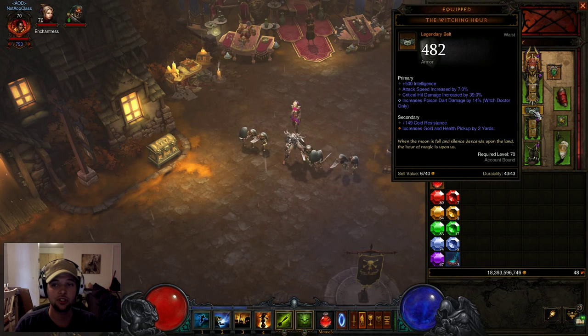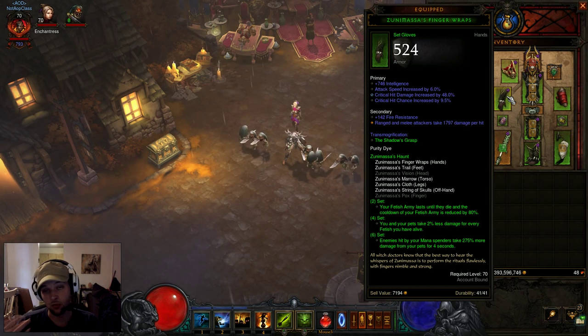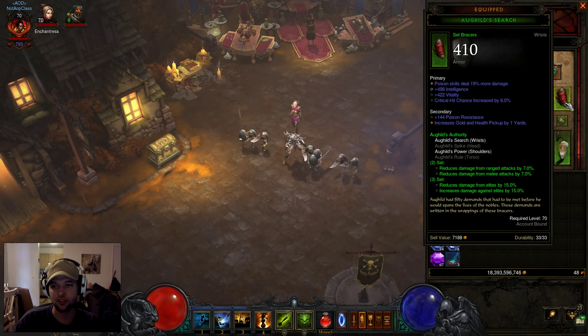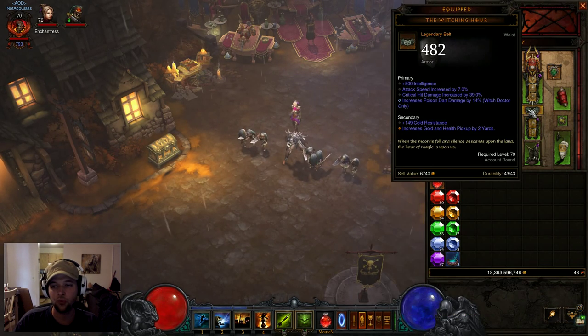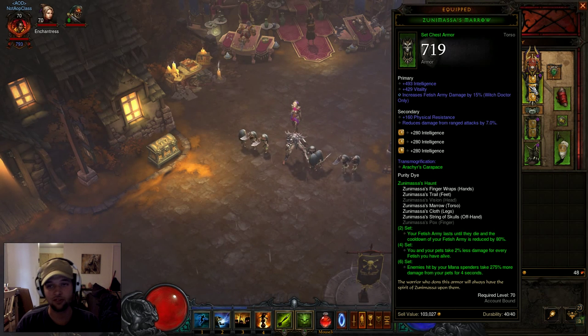Same thing for the belt - you want main stat, attack speed, crit damage, and poison dart damage on that. On the Zuni's gloves, you want main stat, attack speed, crit chance, and crit damage. Attack speed is really good for your pet damage - it doesn't work that way for every class but it's super good for pet damage, so boost that as high as possible. Using the Aug Hills Shoulders and Bracers, you want poison damage, main stat, vitality, and crit chance. For secondary stats, if you can, you want to try to get cold resist, physical resist, and lightning resist. Even arcane is okay. So if you do that, you have a good mix of resistance and I have reduced damage from ranged attacks as well, which is pretty nice.